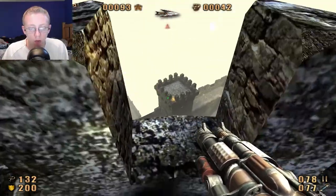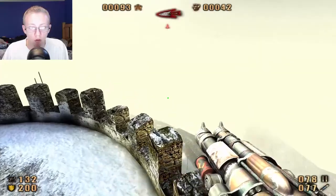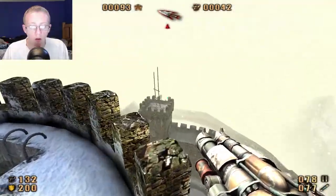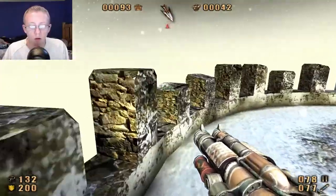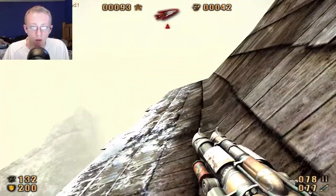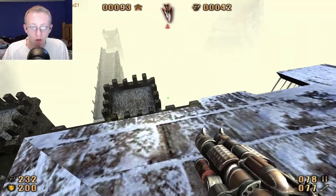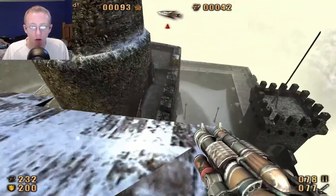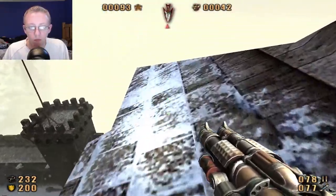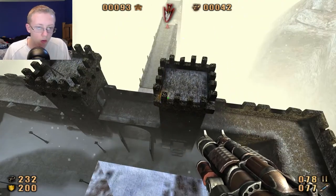I would imagine there's something on these houses - oh, there's a holy item! I would imagine there's something on this roof too, because it looks like I can jump off. Gain some speed. Maybe I've got to do it the other way. Is there something up here? There better be. I heard the sound but didn't see anything. There are holy items in here. The question is, can I get back over here? We're going to quick save and find out.